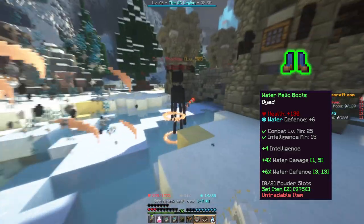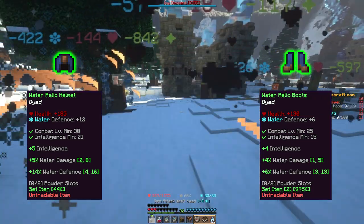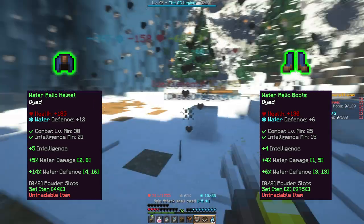The Water Relic Helmet requires level 30 and 21 intelligence to wear, and gives +185 health, +12 water defense, +5 intelligence, between +2% and +8% water damage, and between +4% and +16% water defense.